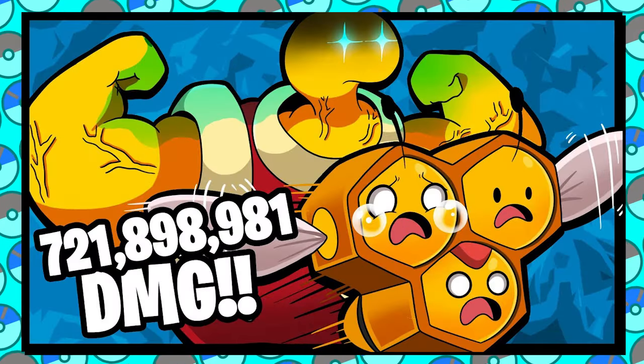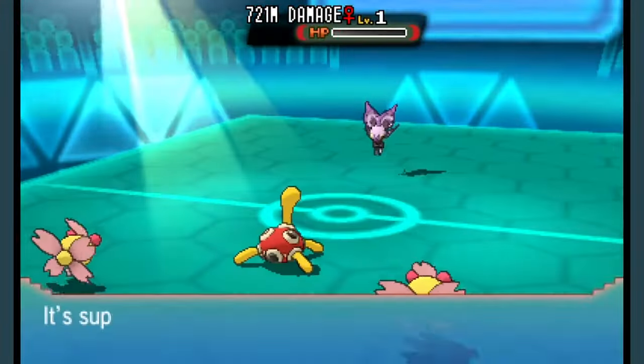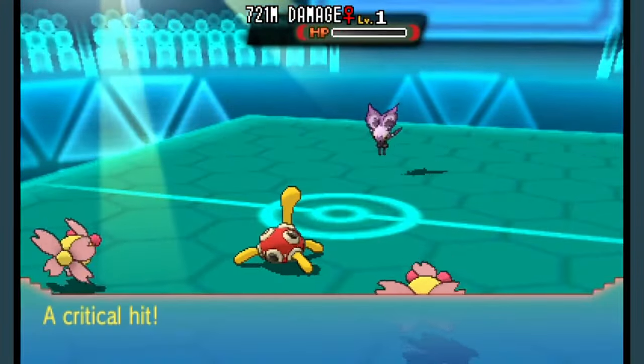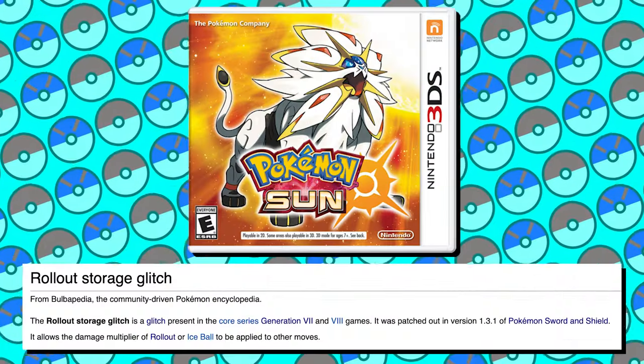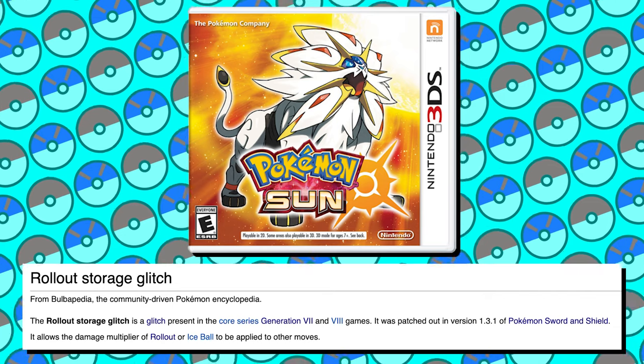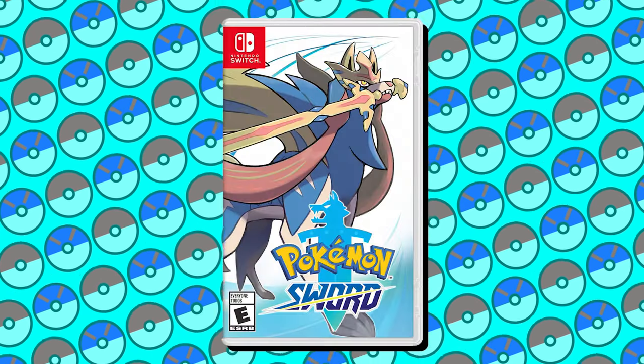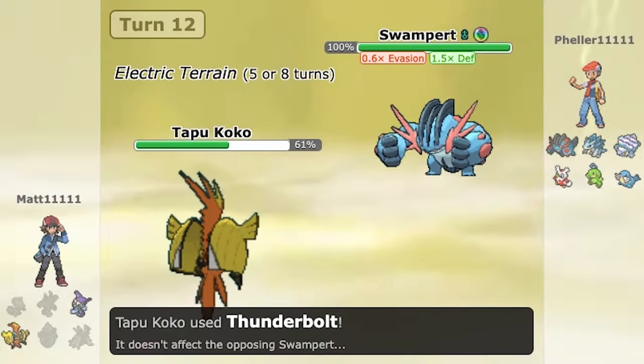There's a well-known setup where Shuckle does 721 million damage with Ice Ball, but we're doing something a little different today. Rollout is part of the setup, but it's not the move that's dealing 2 billion damage. There's a glitch called Rollout Storage in Gen 7, which lets us apply the 32 times multiplier to any other attack in the game. It was also in Sword and Shield at one point, but it got patched out of those games. So for today, let's stick to Gen 7.